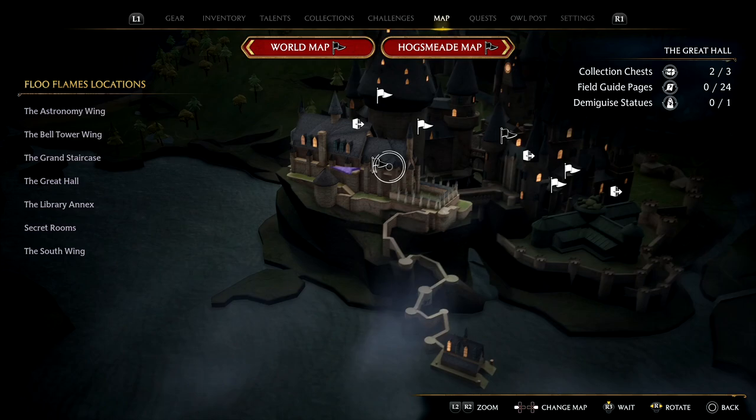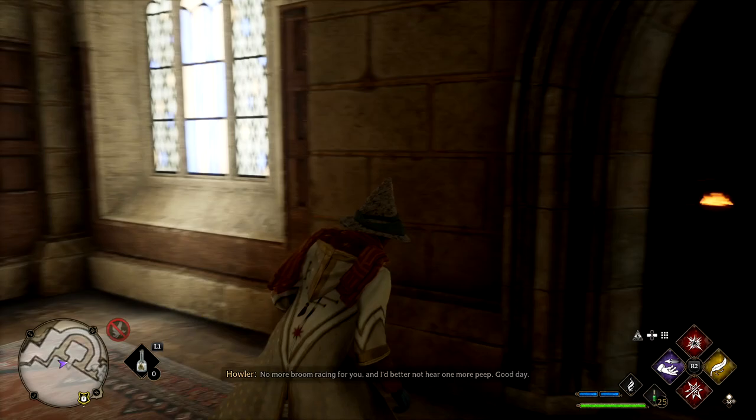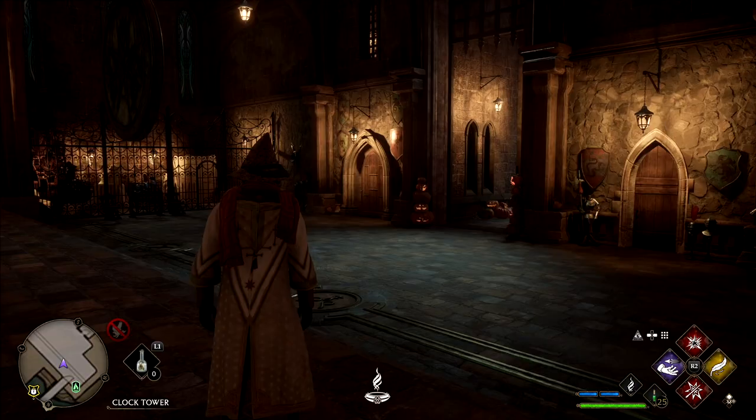Heading into Hogwarts, a good tip is to select a wing and check the top right to see what you have and haven't collected. We have one Demiguise statue in the Great Hall. Come to the main Great Hall fast travel point — you'll notice there's a door that needs to be unlocked. I actually need to make it night time first before I can pick this one up.